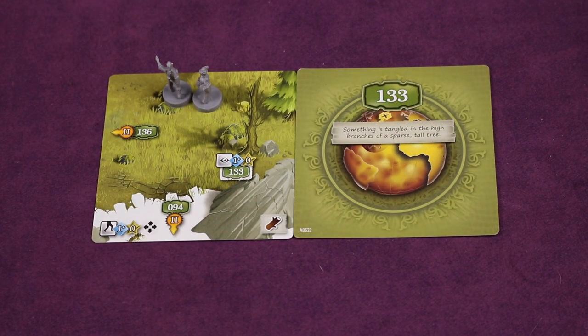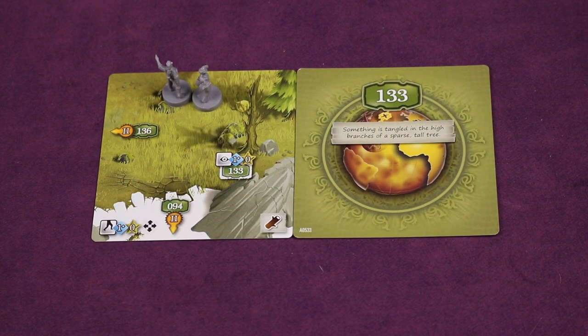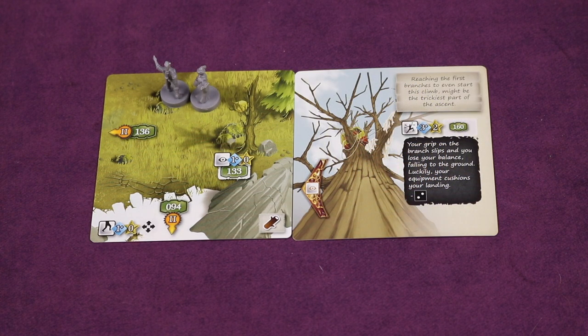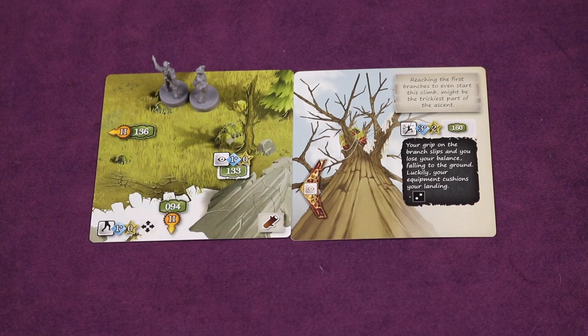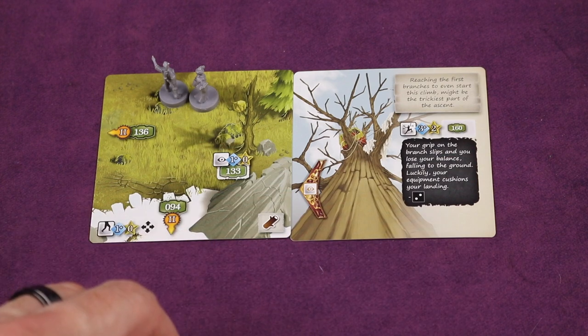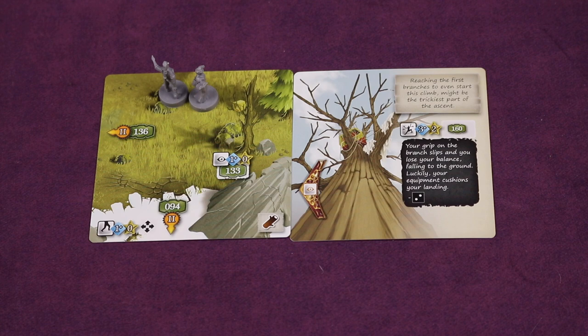We've gotten through that challenge — we got an item out of it and somebody crafted it. Now we're looking at card 133: 'Something is tangled in the high branches of a sparse tall tree.' Reaching the first branches might be the trickiest part of the ascent — so this is a climbing action. You may have cards, abilities, or equipment to make it easier. In this case you have to draw three or more cards to get two stars. If successful you get card 160; if not, you lose use of one of your items down two ticks — essentially you land on your item and it breaks a little.